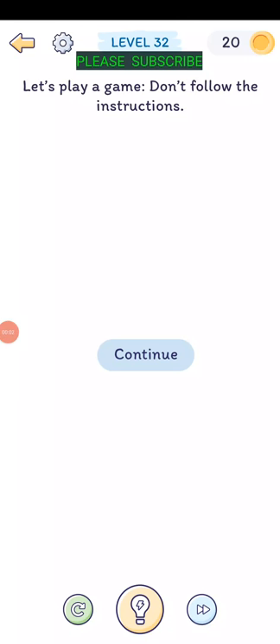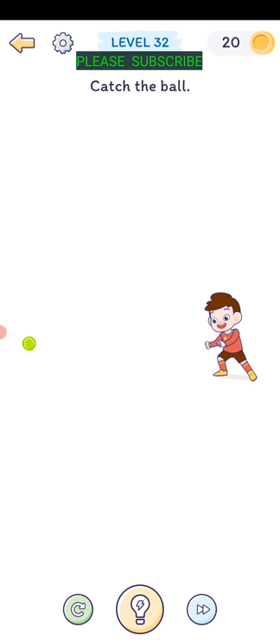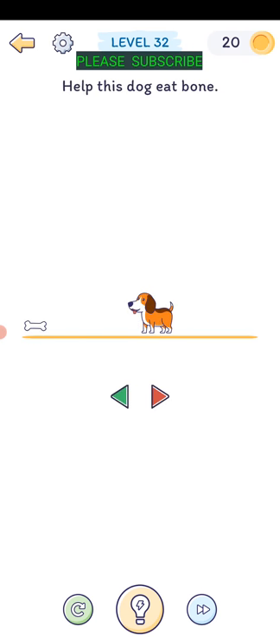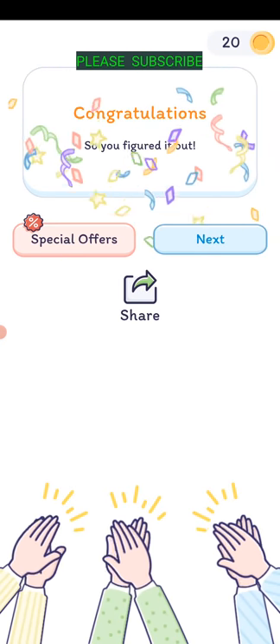Level thirty-two: let's play a game - don't follow the instructions. So I'm not supposed to tap continue... tap continue. Catch the ball - drag the guy up to not catch the ball. Help this dog eat bone - let's run away from the bone.